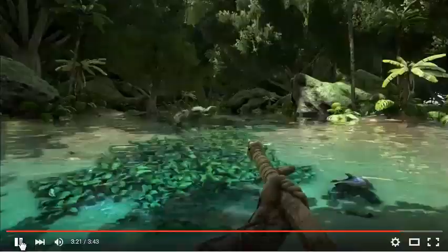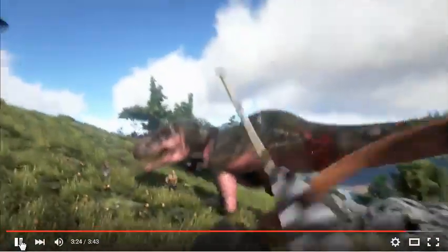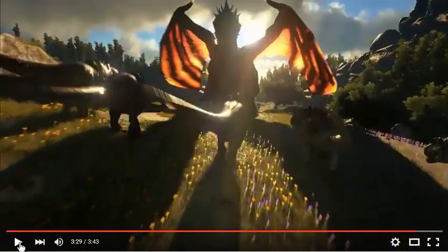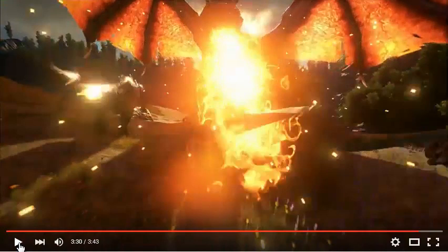You have giant scorpions which you can ride, so basically it's a dream come true — a lot of kids are going to be playing even though it's for adults. This is what they call the end game: a dragon that is summoned by a tribe which has leveled up enough to battle it. All the tribe's dinosaurs attack the dragon because they are commanding them to attack.